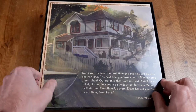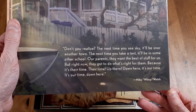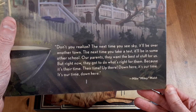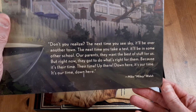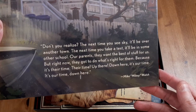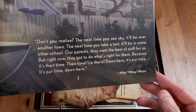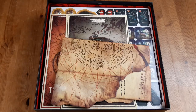First of all, this is obviously the board - it's sealed up. And we've got here the quote: 'Don't you realise, the next time you see sky it'll be over another town, the next time you take a test it'll be in some other school. Our parents, they want the best of stuff for us, but right now they've got to do what's right for them - because it's their time, their time up there. Down here it's our time, it's our time down here.' Mikey Walsh there. We'll take a look at the board in a minute - it's got some artwork on the back.